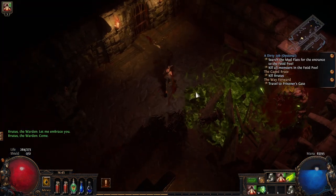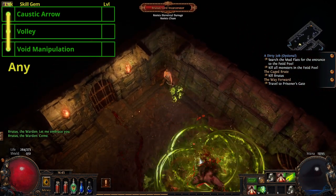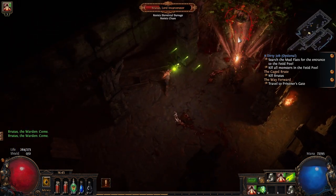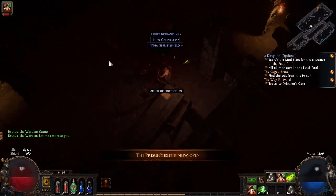We will now form two 3-links: the first being Caustic Arrow, Volley and Void Manipulation, and the latter being Siege Ballistas, Lesser Multiple Projectiles and Pierce. Now run through the various areas of the prison until we find Brutus. Keep those totems down to distract him and keep your distance while hitting him with Caustic Arrow. When he falls, loot and log. Pick up Precision for completing the Cage Brute quest and then port to Prisoner's Gate.